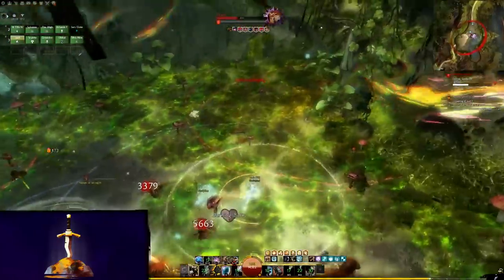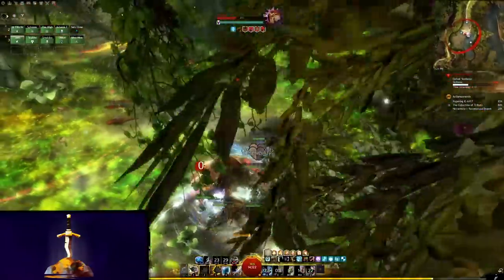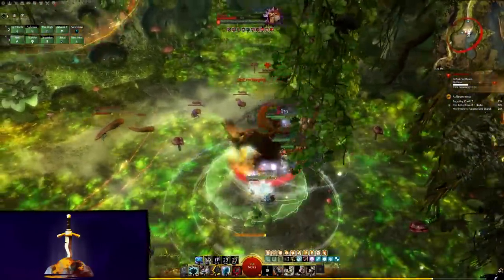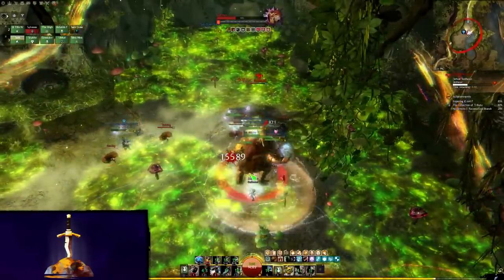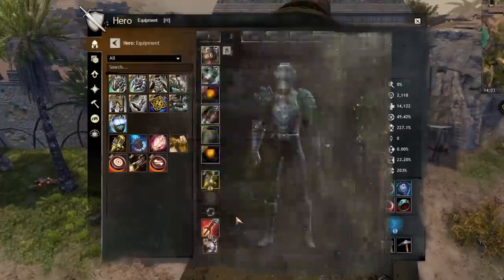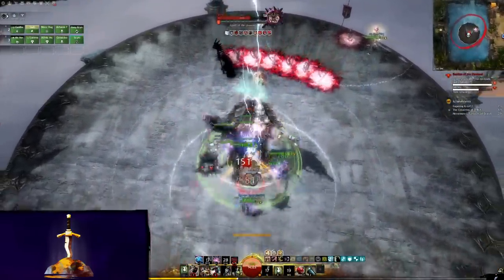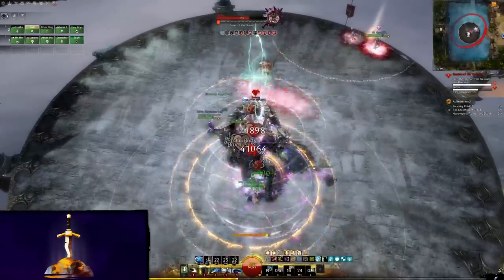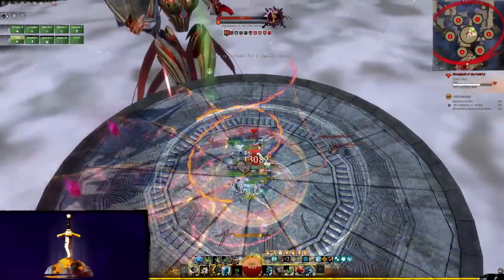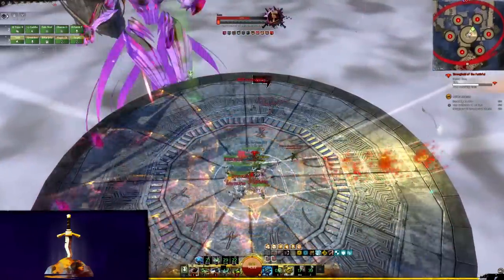Use the Rifle Turret Tool Belt Skill, Surprise Shot, as often as possible if you are using Rifle Turret — it doesn't have a cast time, so you can use it while using other abilities. Weaving in Spare Capacitor, Static Shock, and even Function Gyro are damage gains, but make sure you save them if you know any break bars are coming up, or if you need to revive someone with Function Gyro. If you're having trouble with quickness uptime on the quickness variant, use Function Gyro off cooldown — it applies superspeed and therefore quickness too. If problems persist, keep adding more Diviner gear until they stop. Depending on group composition and your experience level, you can tweak your boon duration accordingly. When playing a build like this, your boon uptime — in other words, group damage output — is priority over personal damage output, as patchy quickness is a more significant difference.